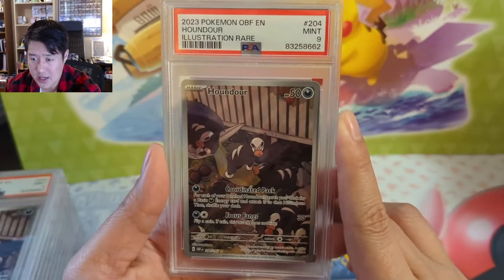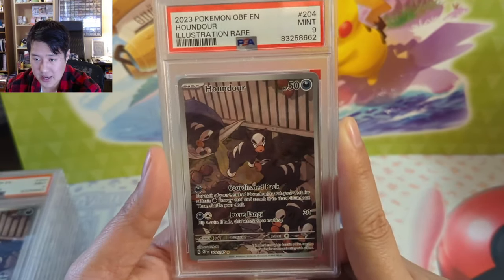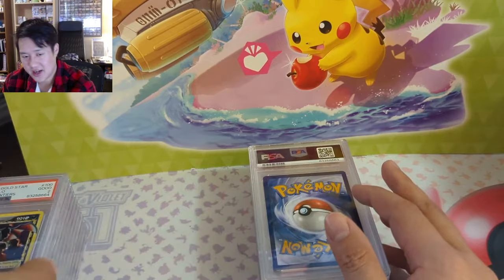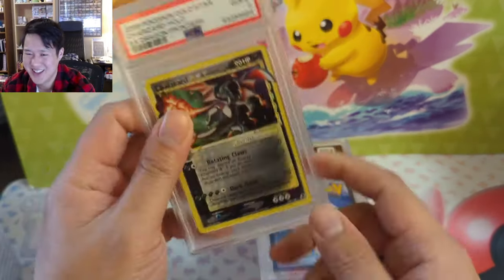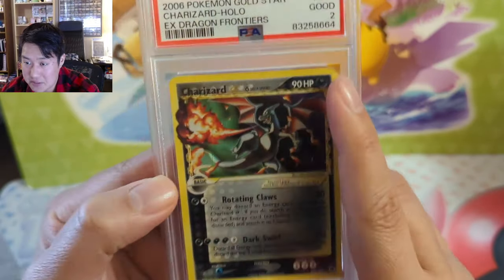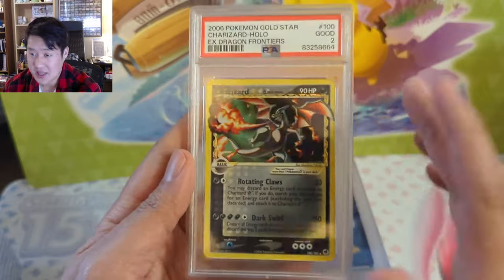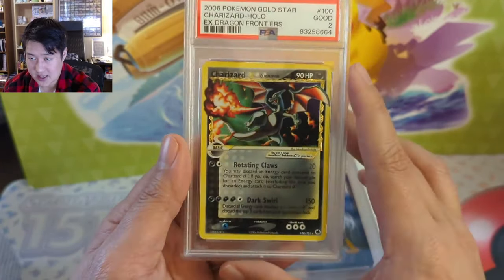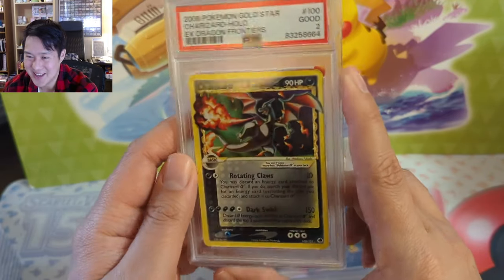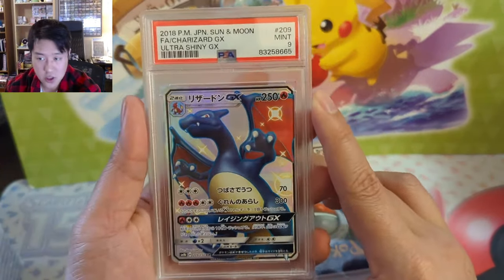Moving on to Houndour — pretty decent art. I do know some people in the hobby who are big fans of Houndour; he's pretty cute. Looks like we just got nines there. This is probably the most expensive card — we did submit a Gold Star Charizard. It is only a two, though, so I didn't even get upcharged, which I guess is nice. You can see plenty of wear at this point. My queue of super expensive cards is kind of out, but ones and twos are still worth getting graded for something like a Gold Star Charizard — unless it's for a binder. I think I have one with a literal hole in it for my binder collection.